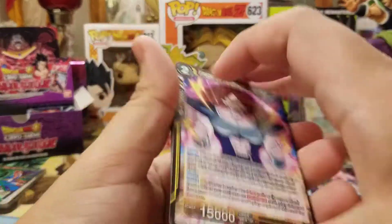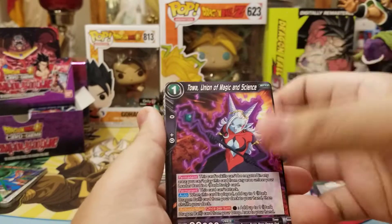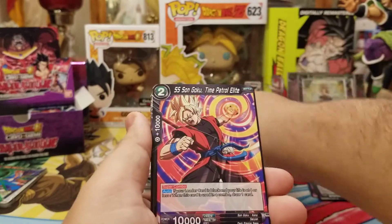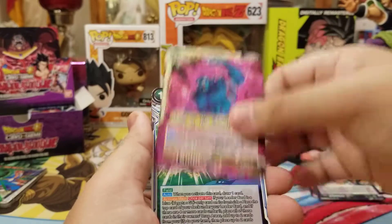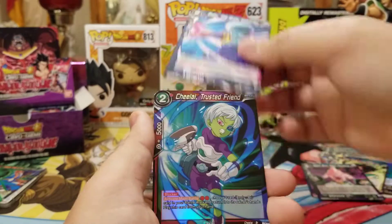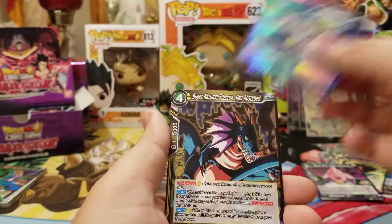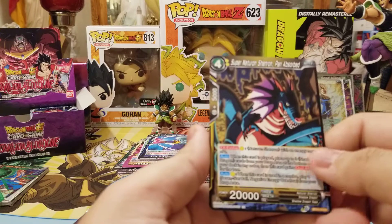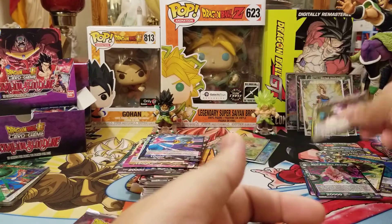We got Vinegar, Towa, Gravy, Majin Buu, Energy Field, Super Saiyan Goku, Garlic Jr., Super Bloodslave, Paragus, Baby, Chi Life Oil, Super Naturon Shenron, and Pan Absorbed rare.